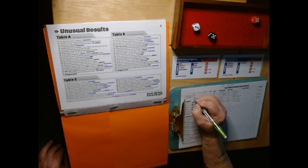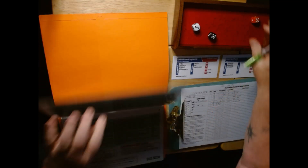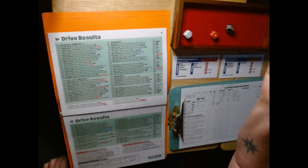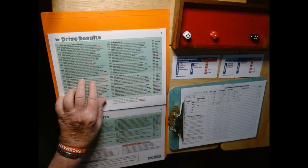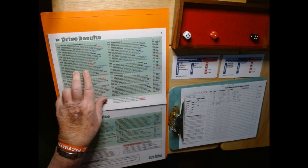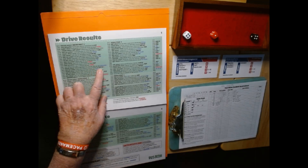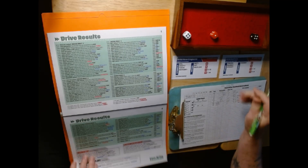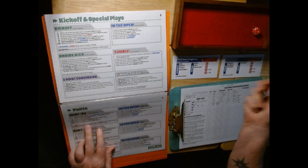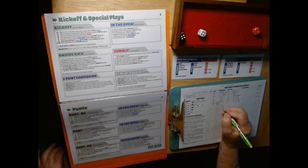Buffalo takes over at the beginning of the second quarter with the score 17-0 but poor field position. New England needs to force some quick stops. Short drive for the Bills — rolling 1-4-4. Poor field position? Yes it is. Offense can't recover from the first-down holding call and they're punting. Punt result: 44 — long punt, but negated by a nice return. Great field position for New England.